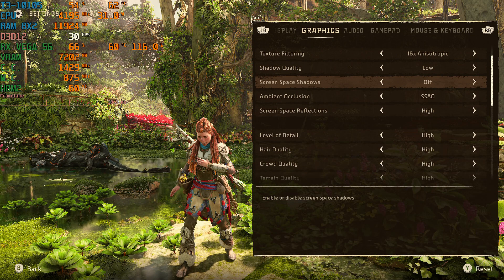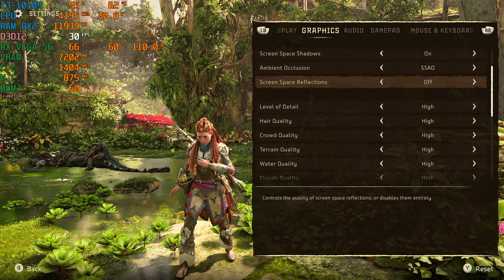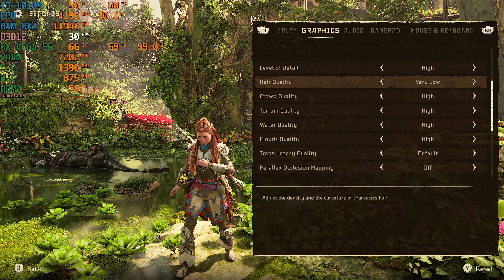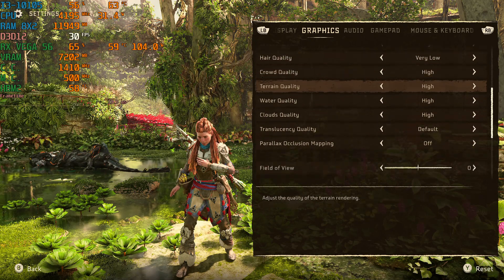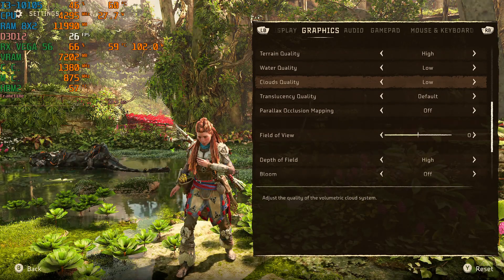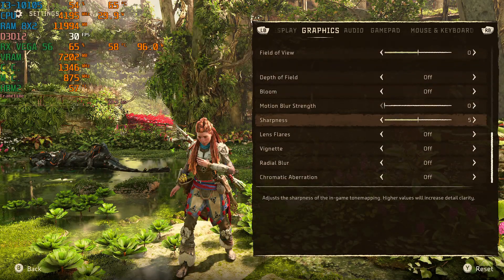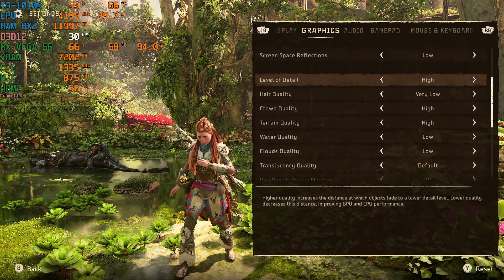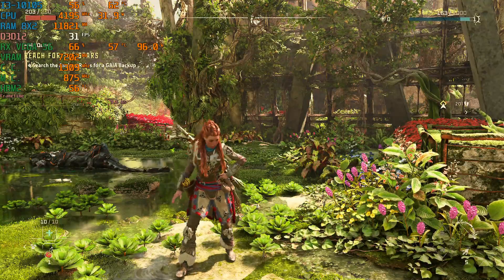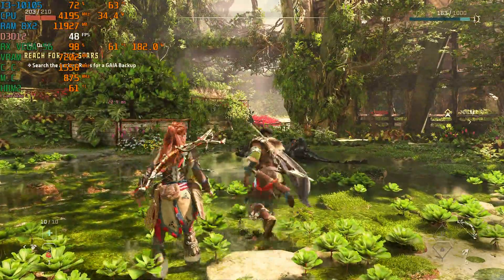Realistically, the shadows look exactly the same — I saw no difference there. We'll leave screen space ambient occlusion on because that makes things look better. Hair quality we don't necessarily need here. Crowd quality doesn't matter right now and water quality — I see absolutely no difference there. Clothes are set to low. I feel like this is pretty much how I'd go with it — and that looks better. Yep, no more noise. That was definitely TAA causing the blur effect.